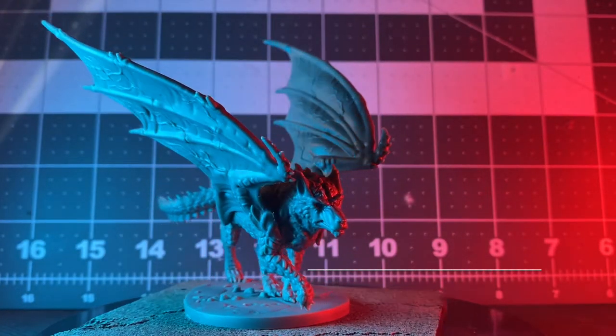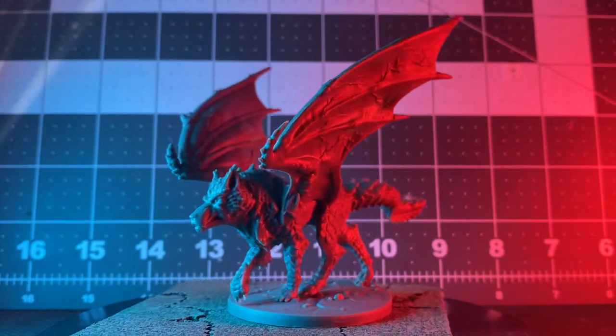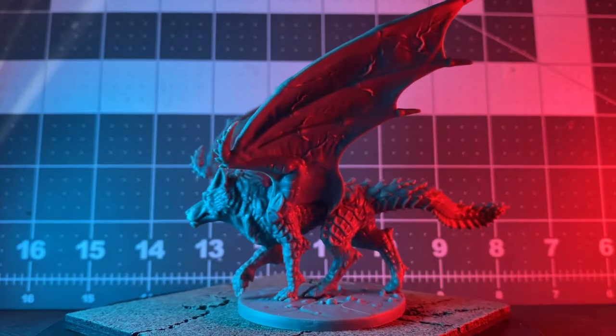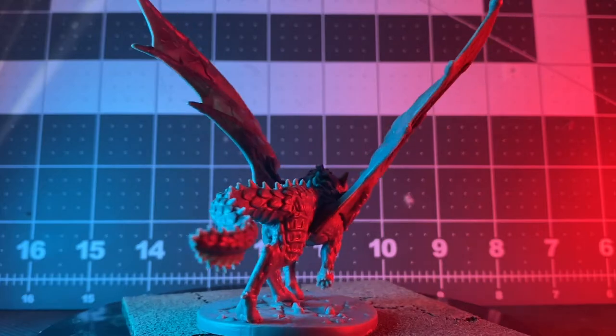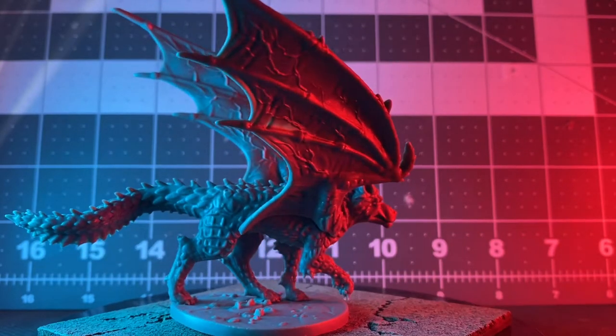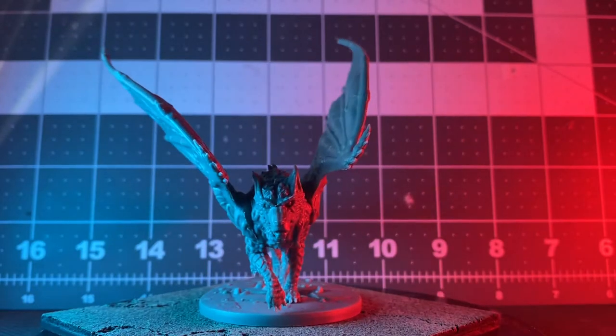Here we've got the wolf dragon and I like him a lot. Again it's a nice scale-to-fur ratio. The wings are a lot veinier and a little creepy looking but really fun. This one I had to flex a little bit to get to stand up but it's really cool looking. I can't decide what color scheme to use for it, but it's cool.